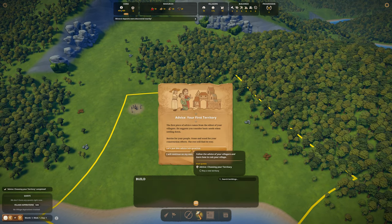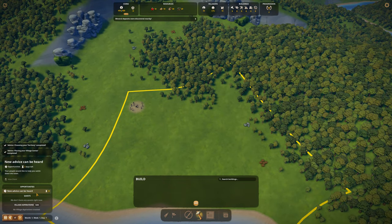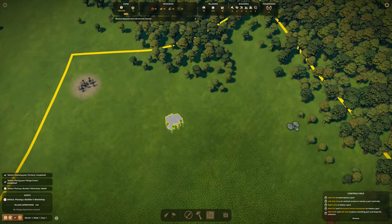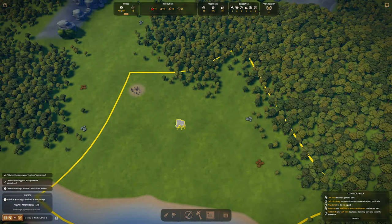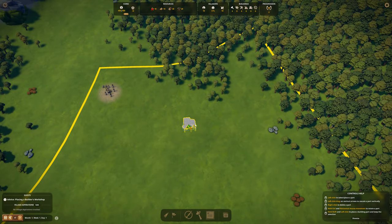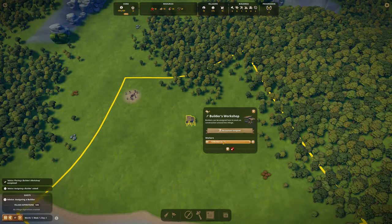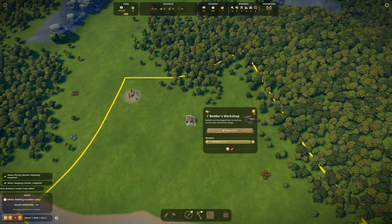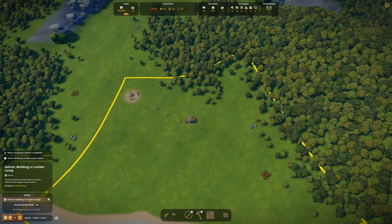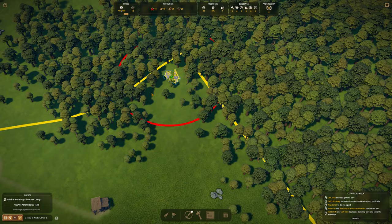First of all, we have to unpause the game. I usually take the tips from the game, at least from the beginning - they give you advice. They're telling you to build a workshop, which you would have done anyway. The workshop has to go very close to the first buildings you want to build. I'm going to go for the full amount of builders because people are doing nothing right now anyway. Then we need a lumber camp.